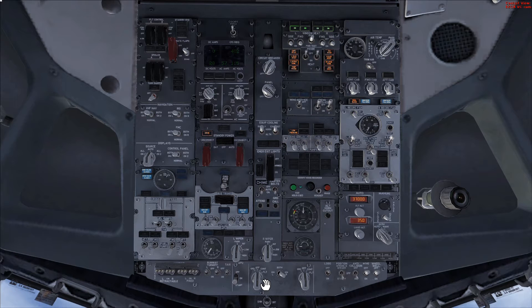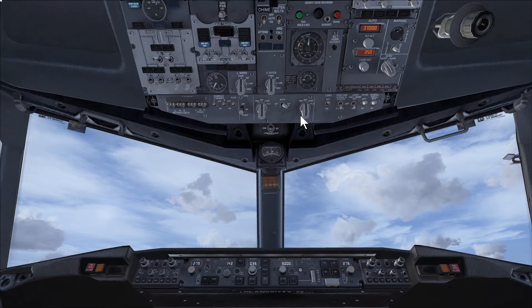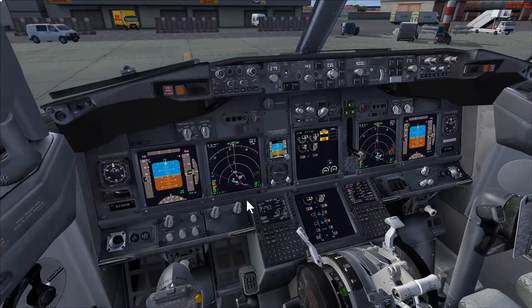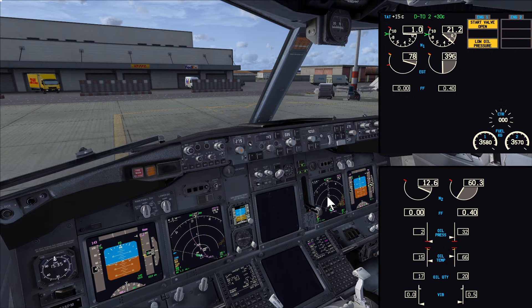Now for the isolated pack operation — a neat trick for hot days. After engine 2 is started, we turn the right pack to auto and close the isolation valve. Engine 2 is now providing conditioned air for the cabin while the APU bleed air is used to start engine 1. It is normal procedure to start engine 2 first — partly to enable this isolated pack operation providing conditioned air, and it's also traditionally the engine started first. So now we move the start switch to ground for engine 1.